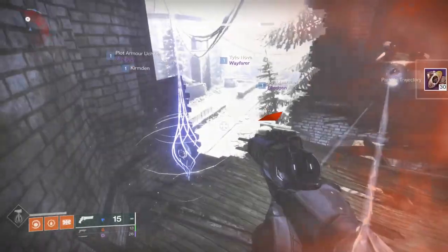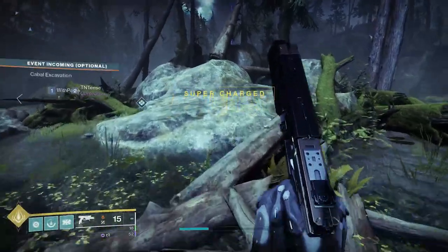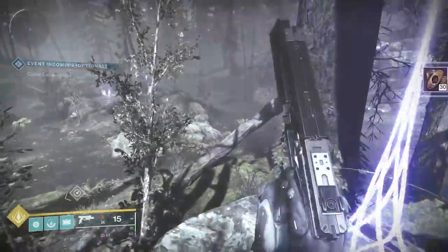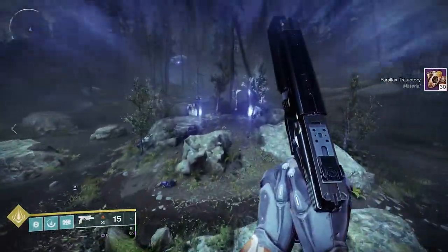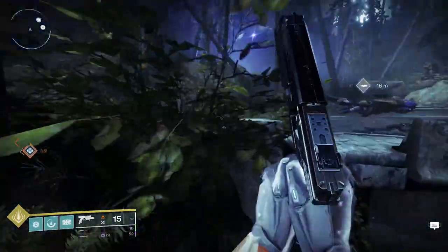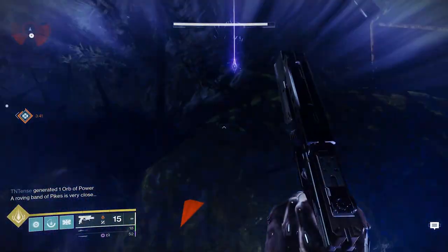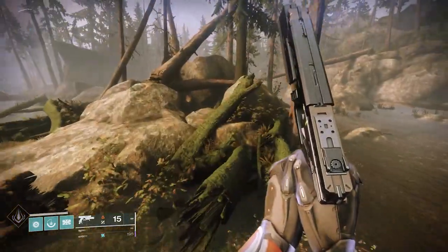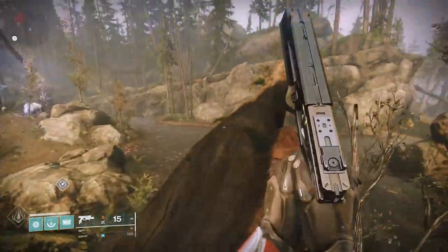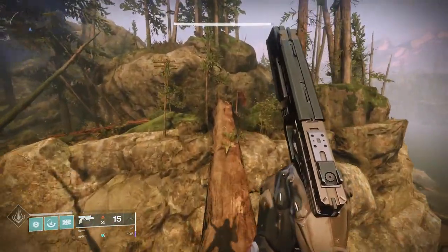There are none in the outskirts. Let's keep moving to the Winding Cove — you can fast travel there. There are 3 in the Winding Cove. The first is past the gap where the Lost Sector is, and the next one is pretty close to where Xur normally spawns in. The final one is up on a big hill more towards the right.